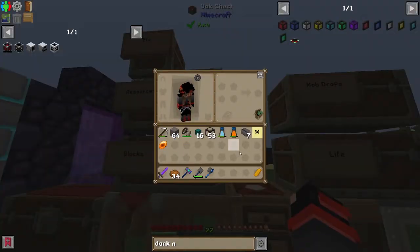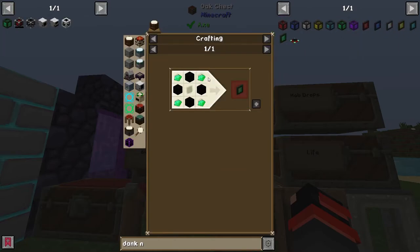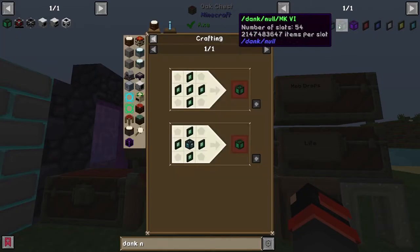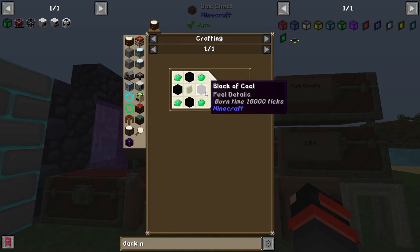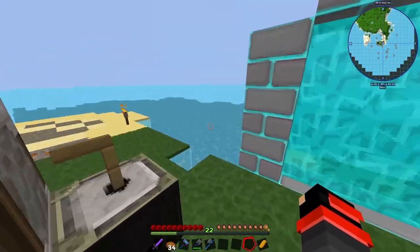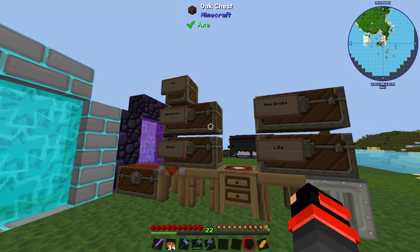I think the dank null is our answer. We're gonna need a bunch of emeralds while we're at it — 4 times 5 is 20 pieces of emeralds, and 180 coal, and glass. That's the goal, probably for next episode. So I'll see you guys in the next episode!